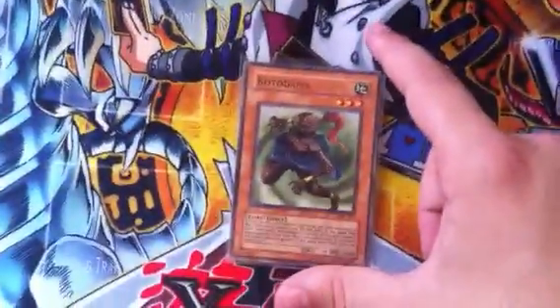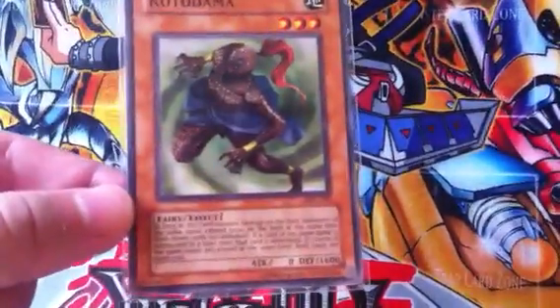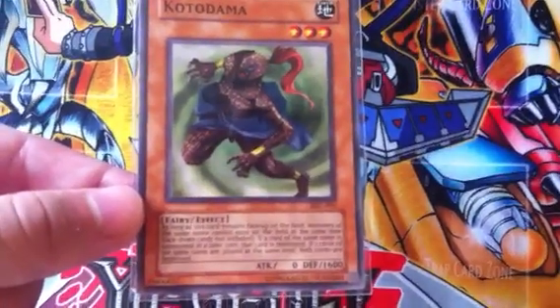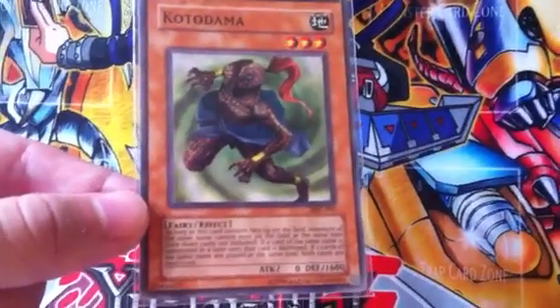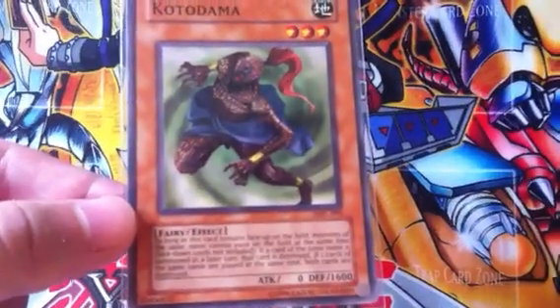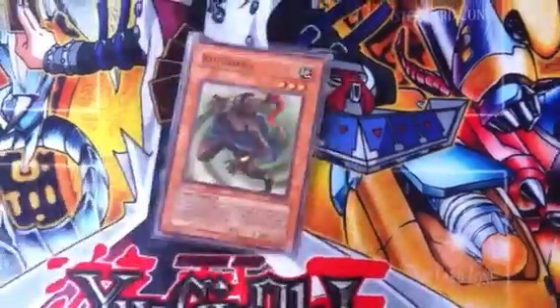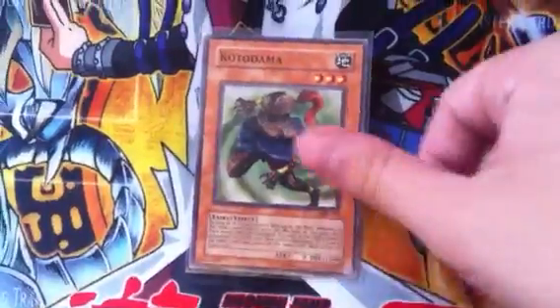On to the final two: we got Koto Dama. Now this one I'm going to have to explain because you guys probably don't know what it does — some of you have probably never seen it before. As long as this card remains face-up on the field, monsters of the same name cannot exist on the field at the same time. Face-down cards are not included. If a card of the same name is summoned later, that card is destroyed. If two cards of the same name are played at the same time, both cards are destroyed.